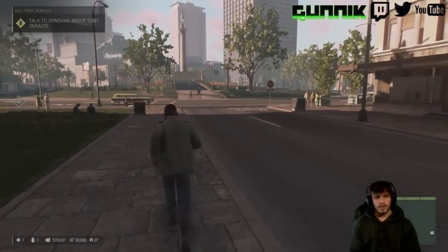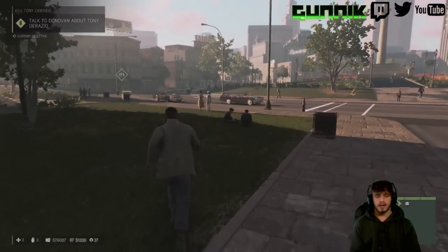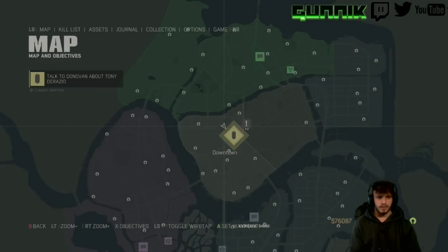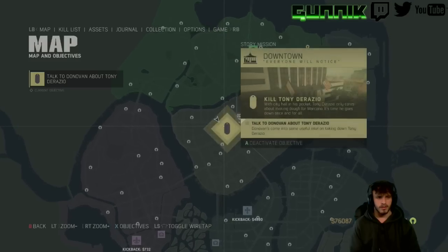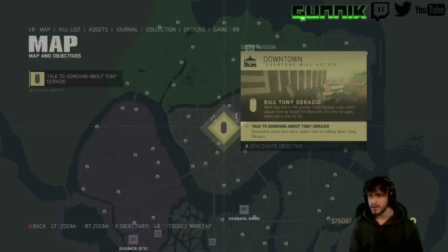What this video is about: you just completed the 'My Name is Lincoln Clay' mission. You go on your map and you don't see any of the main missions — like this one here where it says 'story mission' on the top.